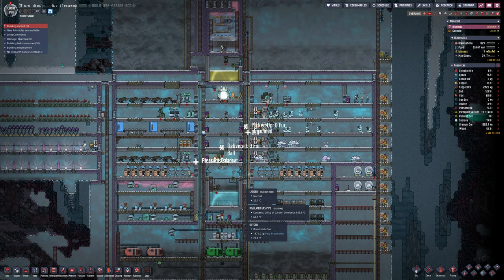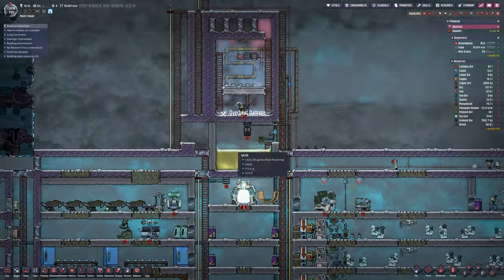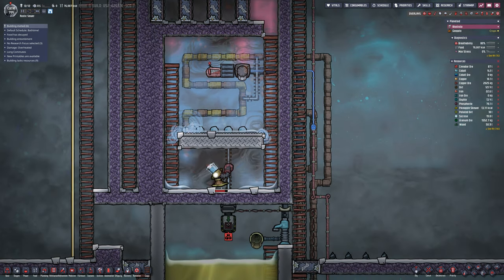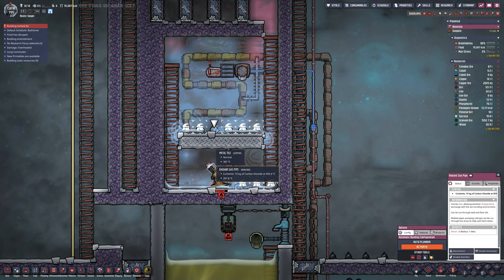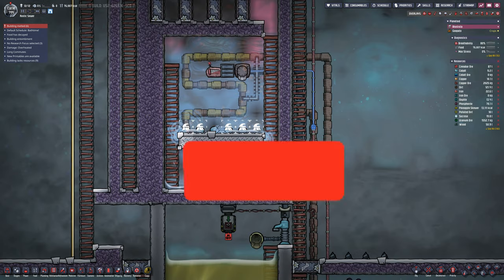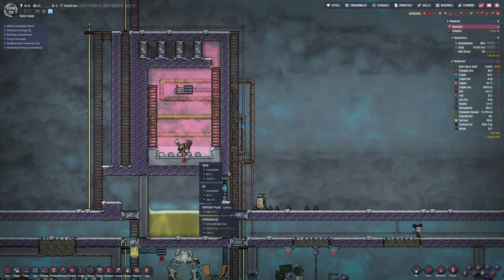Ignore the building that melted - that is expected because of the ice temperature plates. In here we actually have a bit of an issue: I've got molten mercury, which means I've managed to build something in there out of Cinnabar when I shouldn't have. In doing so it got too warm, turned into mercury as it does. That mercury then turns into a gas and causes all sorts of problems. This room is supposed to be very hot with the ice in it - the ice melts, turns into water, the water gets pumped into the base. If we get a contaminant in here like mercury it's going to cause problems, so I need to immediately work on fixing that.